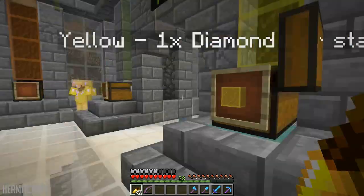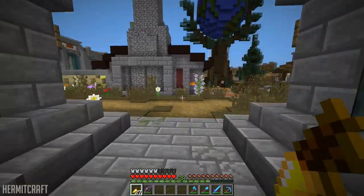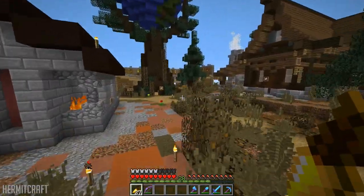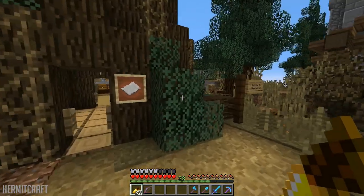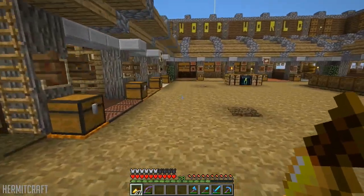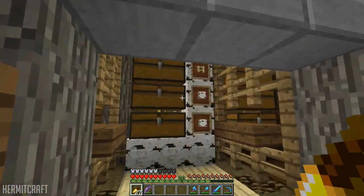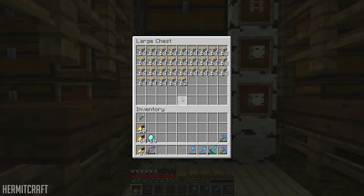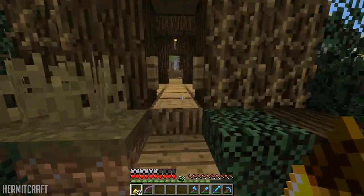One diamond per stack — that's not worth it, I'd probably just make it myself. The way I'm going to store stuff is wood, then the saplings and leaves, then all slabs together, all stairs together, trying to keep them in the same order. All right, so we'll have to go about collecting the saplings ourselves then.